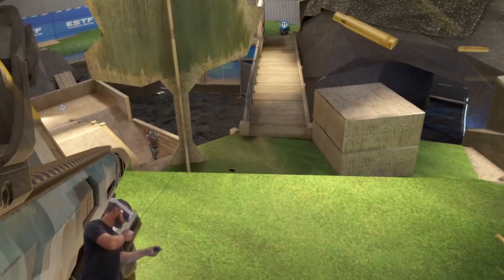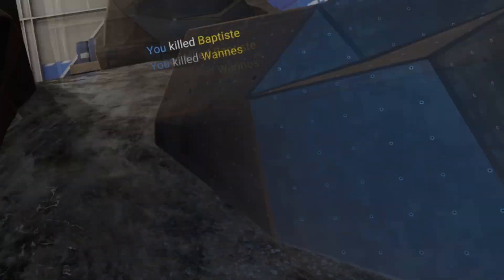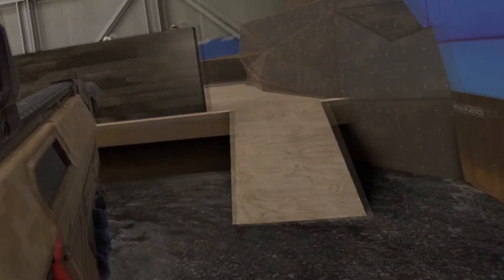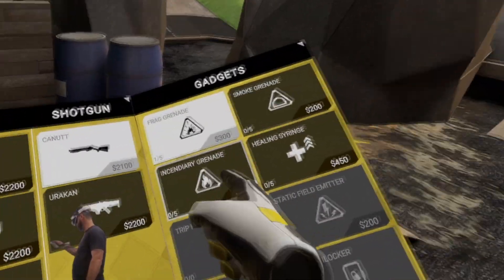The map to me has a clear height advantage if you are on the Revolta side, however the Enforcers have immediate access to a series of channels and tunnels that allow you to sneak right up to the back of the map relatively quickly. So depending on your playstyle, you may have a favorite side when playing this one.